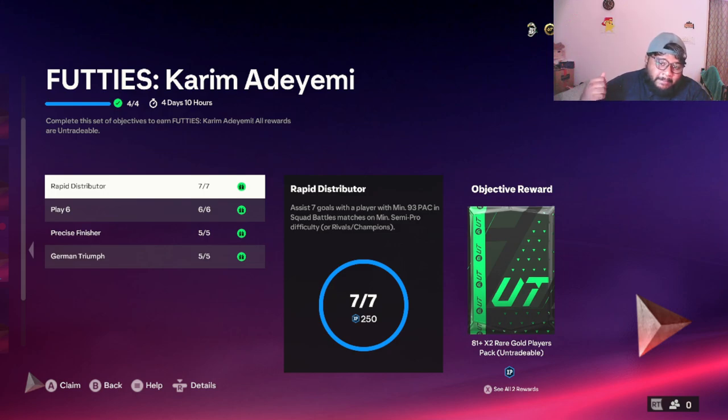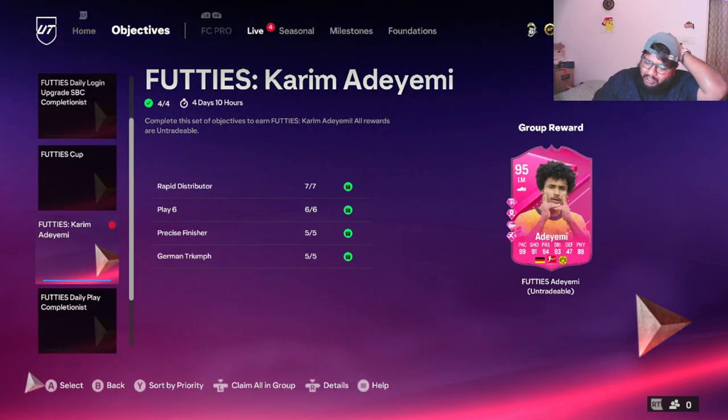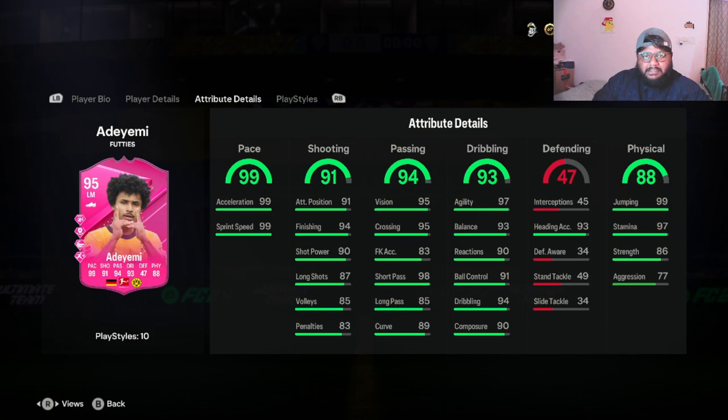Play six games total with your favorite squad and you'll complete that requirement. The final one is assist seven goals — you need seven assists from players with minimum 93 pace. If you have Garnacho in your team, get seven assists with him and you'll complete it in just one game. Simple and easy — within one or two hours maximum depending on how long halftime is.